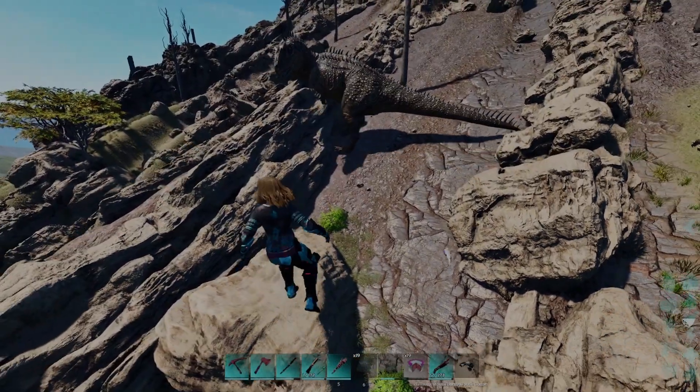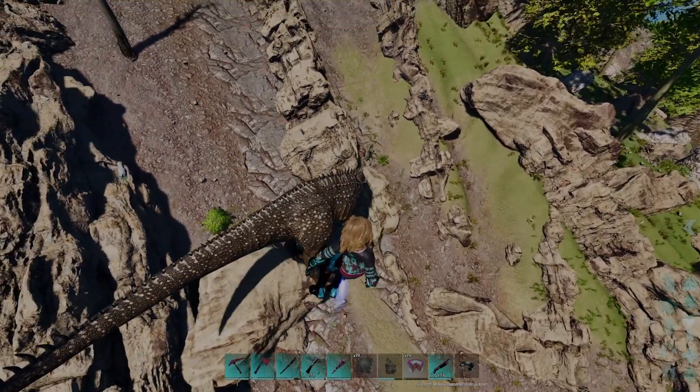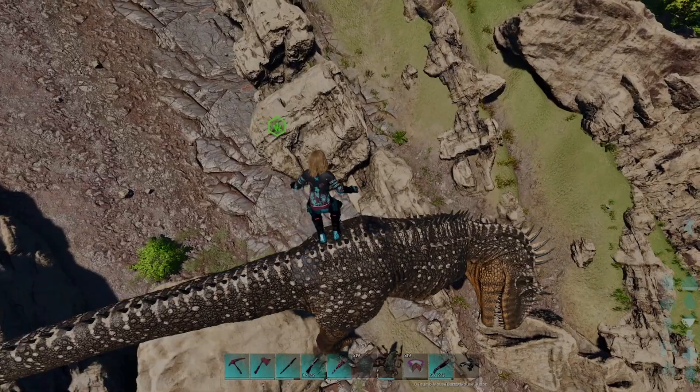I fly up with my tech suit. You can also walk away from it by keeping the Diplo body in between you and the Karkar. Since render distance is super low on official at the moment, I flew up because I wanted to show you guys what happens and I was afraid to lose render.